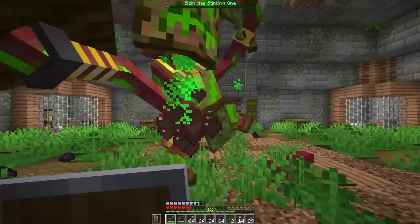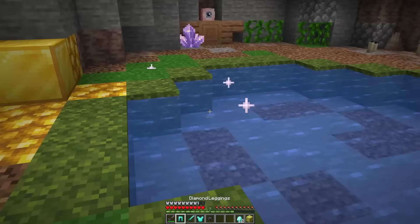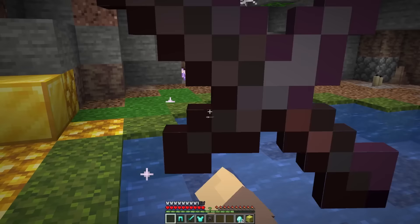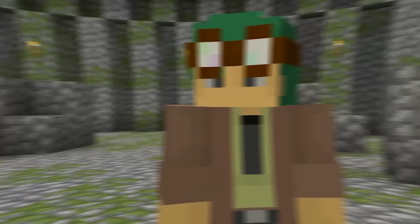Once you've beaten this menace, lightning will strike down and reveal the sparkling spring. Just toss your worn-down items inside and, just like that, items are fully repaired — no XP required!